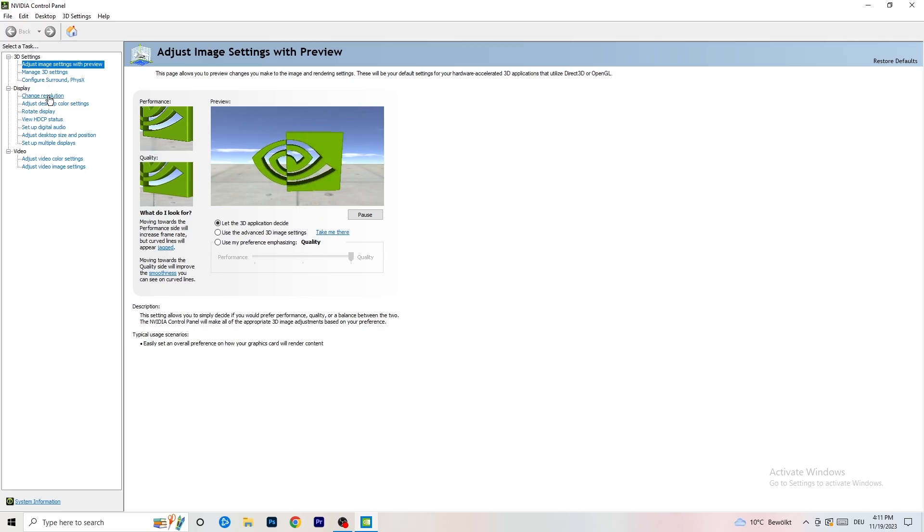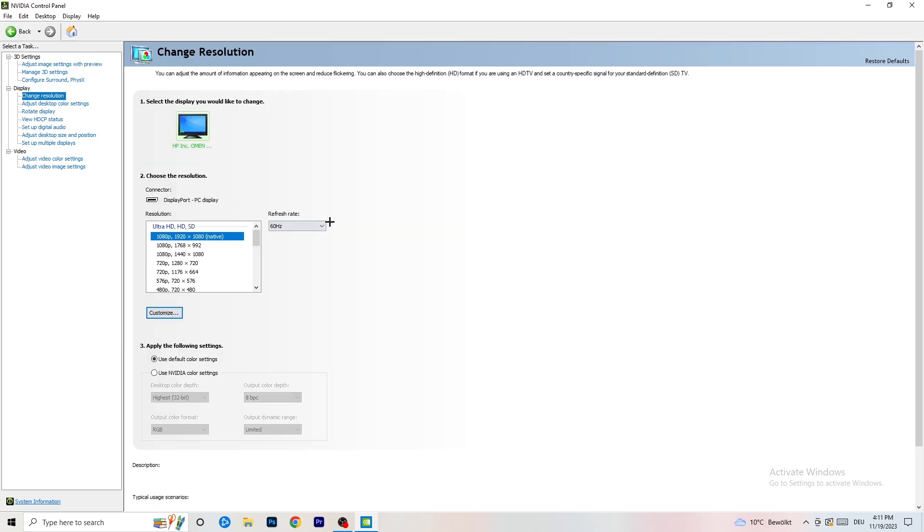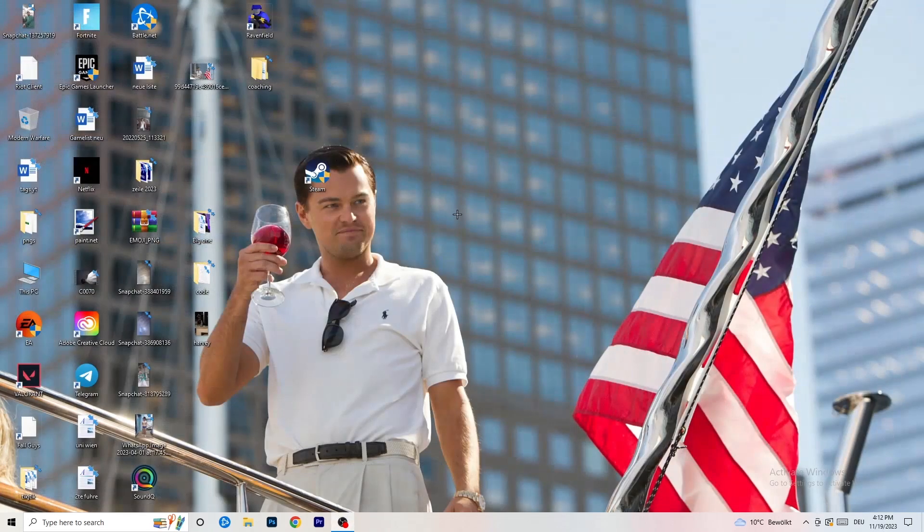Next, go to 'Change resolution.' If you really want to increase your FPS, you need to turn down your resolution a little bit. For example, if you're natively using 1920x1080, you can go down to 1768x992. This will help you a ton. Once you're finished, close the NVIDIA Control Panel.